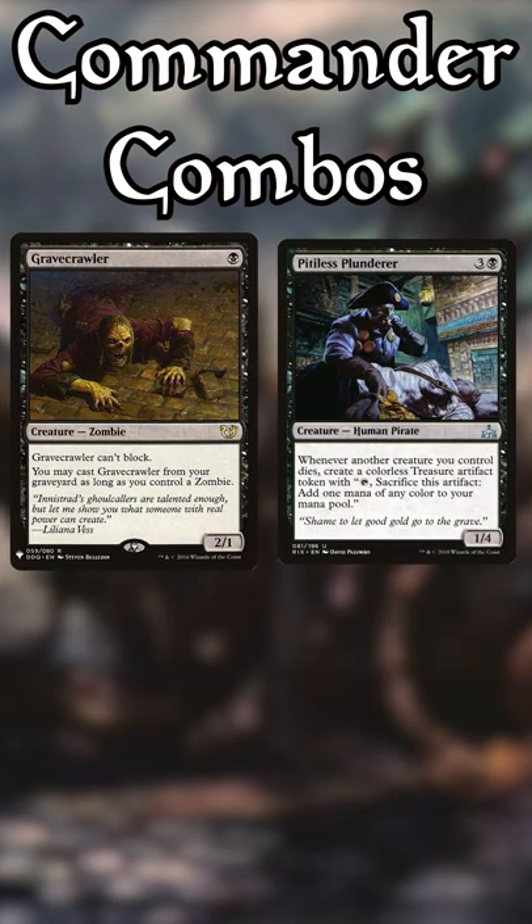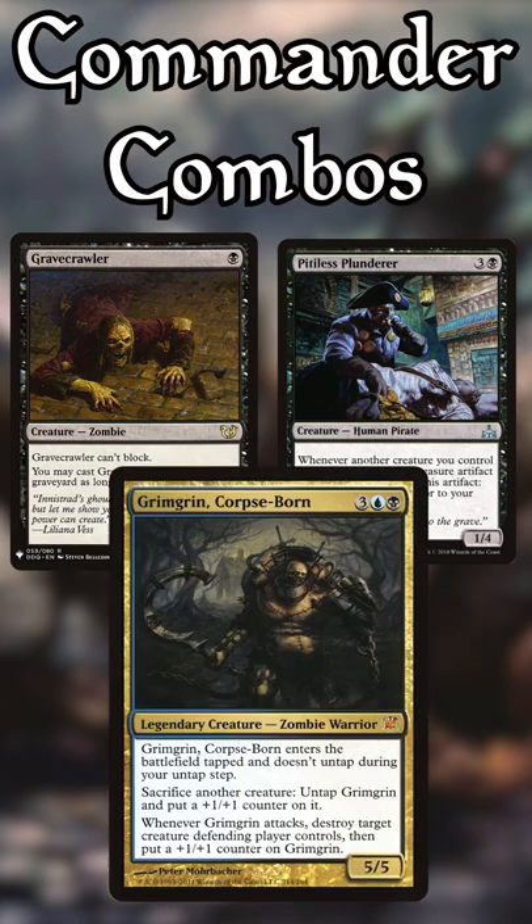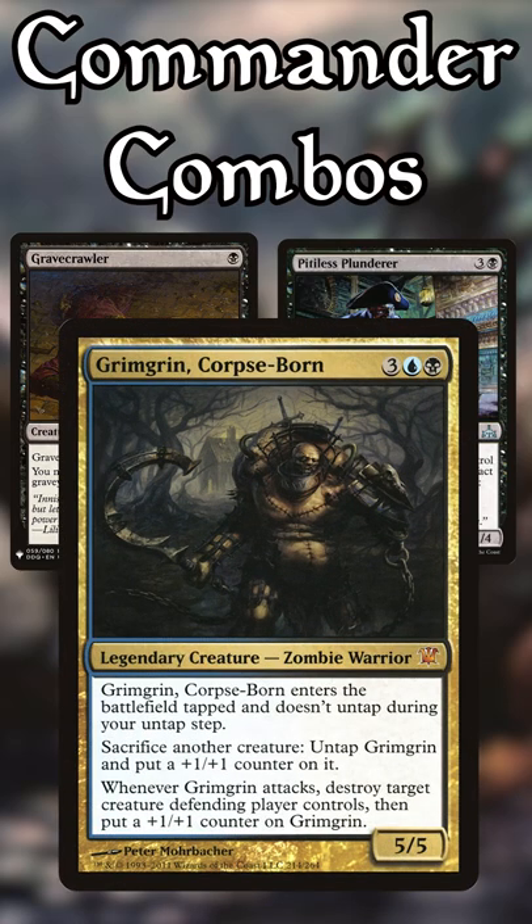Third way: Gravecrawler plus Pitiless Plunderer plus Grimgrin, Corpseborn. Grimgrin is our sack outlet, zombie friend, and win condition for this combo, allowing you to attack for infinity at one player after it's all said and done.